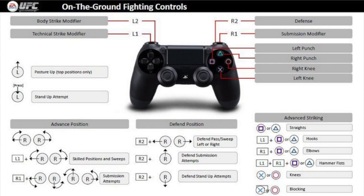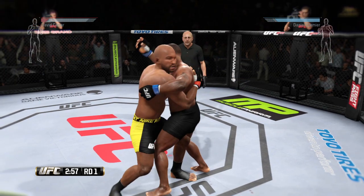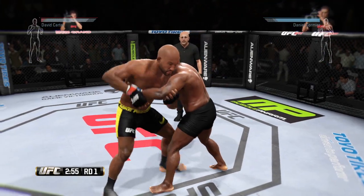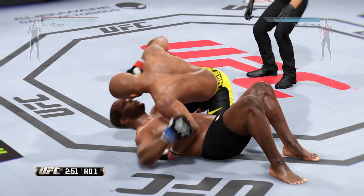For ground fighting controls, use advanced transitions: press L1 plus the right stick, making left or right hooks in order to take the best position for either a knockout or a submission. You really want to have great ground offense if you want to win against a striker.